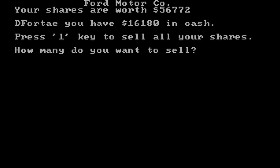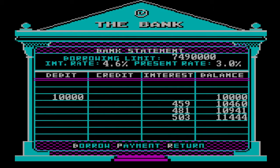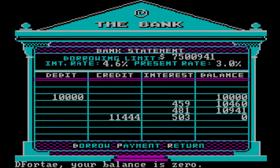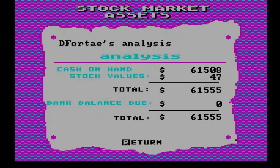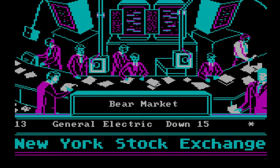The ultimate goal to win the game is to just make as much money as you can, so of course you want to buy low and sell high. After selling all of our Ford shares, we have enough money to pay back our debt to the bank. It's handy that it shows you your ending balance after interest, so you don't have to do the calculation yourself. Here we've gone from $50,000 to $61,000 — not too shabby.